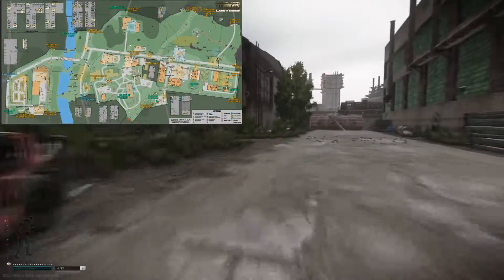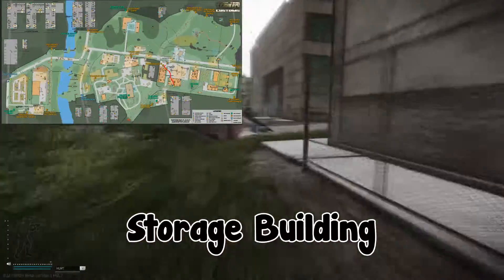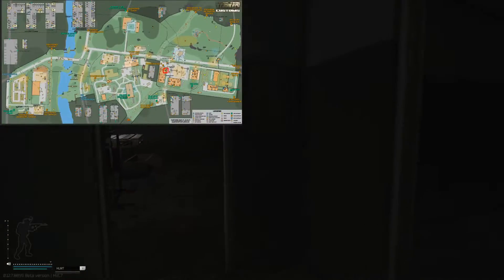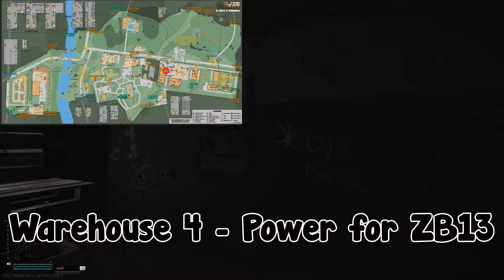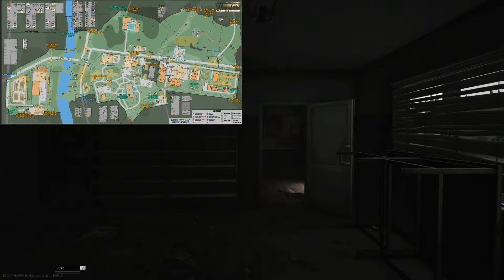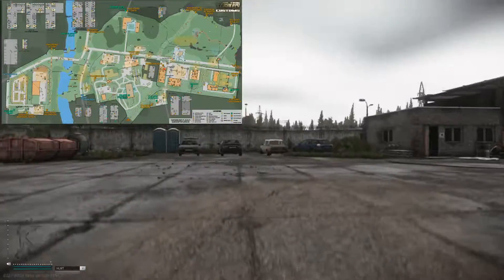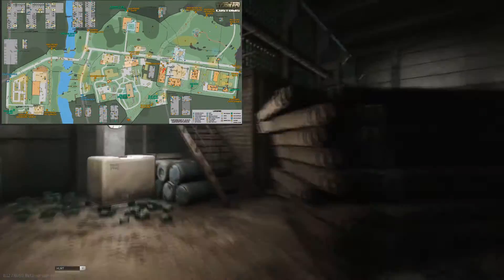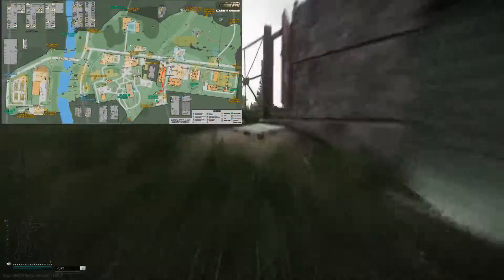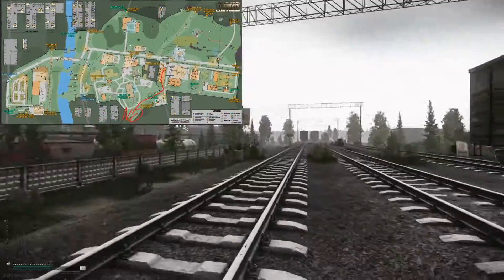Going through the factory shortcut we get to warehouse 4 — this is a scav extract. You just stand by this forklift and you can extract. If you turn around you head back to the familiar area called storage building, with old gas behind. Going back up to warehouse 4, entering inside and hanging a left through the front door, you'll see a power switch. You need to turn this on for ZB-13, another PMC extract. Once the power is on, indicated in the top right corner, you can use ZB-13. Going through warehouse 14 and heading all the way through the back, past this hole in the fence.